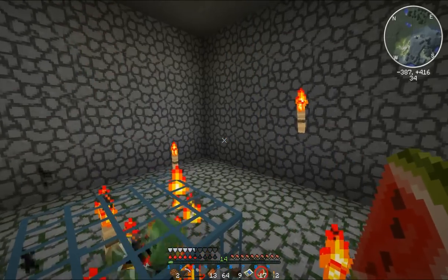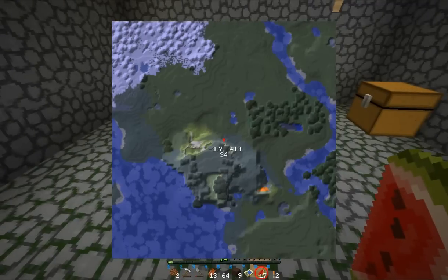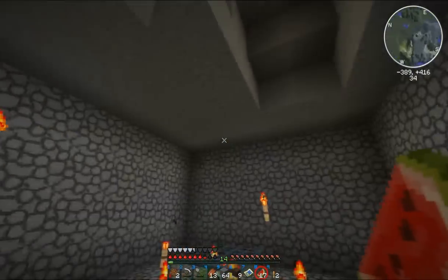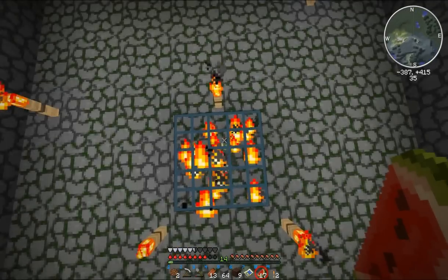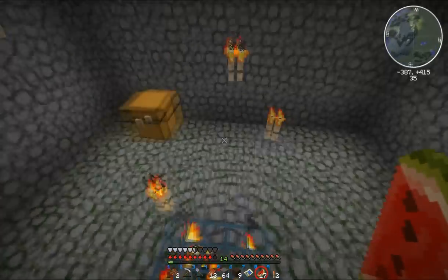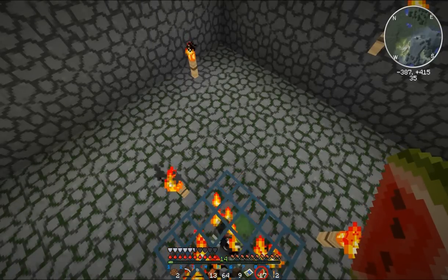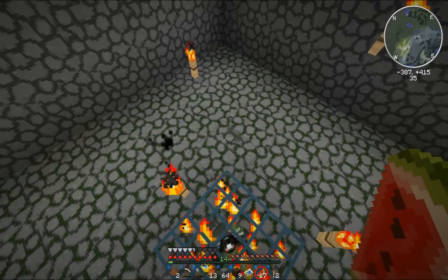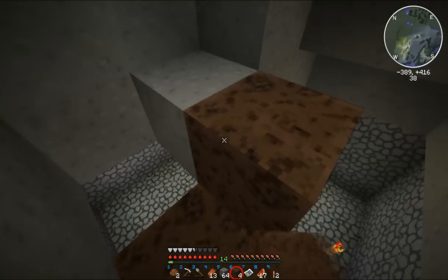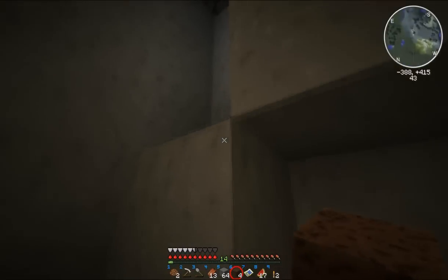Now the question is, where is that other spawner? I think my bearings on the map were facing... I have no conception of where the other spawner was relative to here. But what I can do is look at the coordinates. So: negative 387, 415, 35. I can actually do some calculations with vectors to figure out how far apart those actually are. Let me write that down. Let's go back to the other spawner and I'll meet you guys there. I'm going to try to build grinders in this video too.